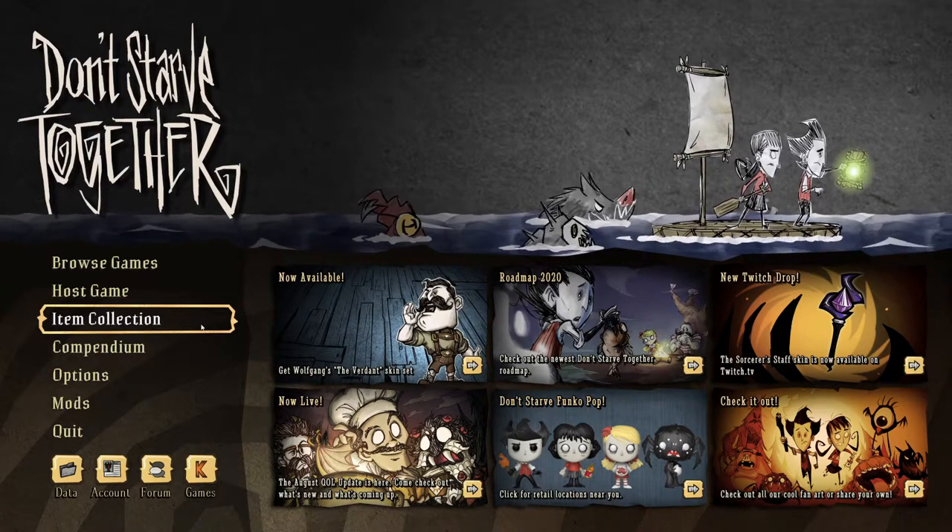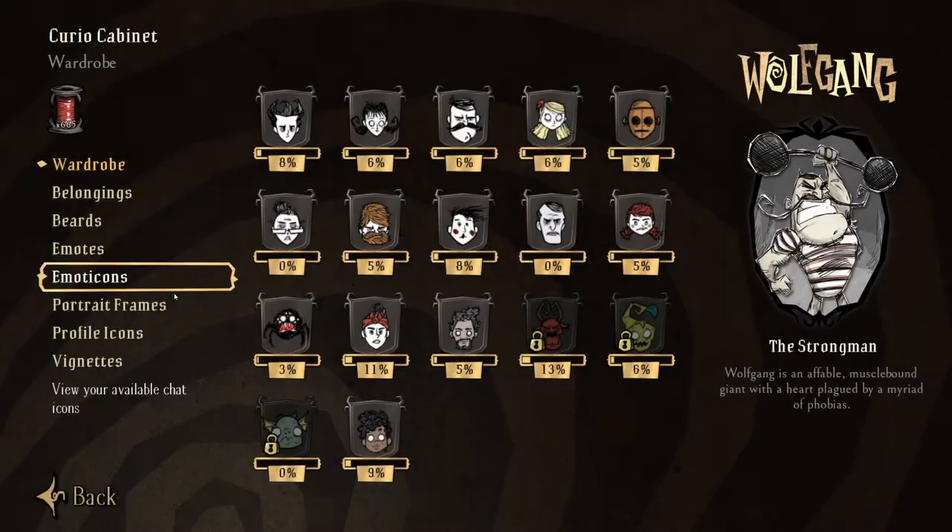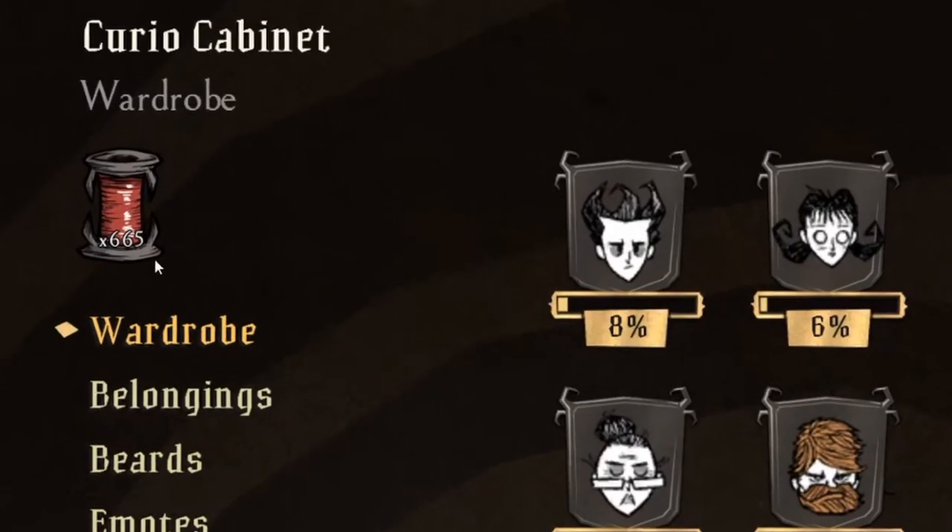You can find your spool count by going to Item Collection, then Curio Cabinet, and you'll see them on the top left here.